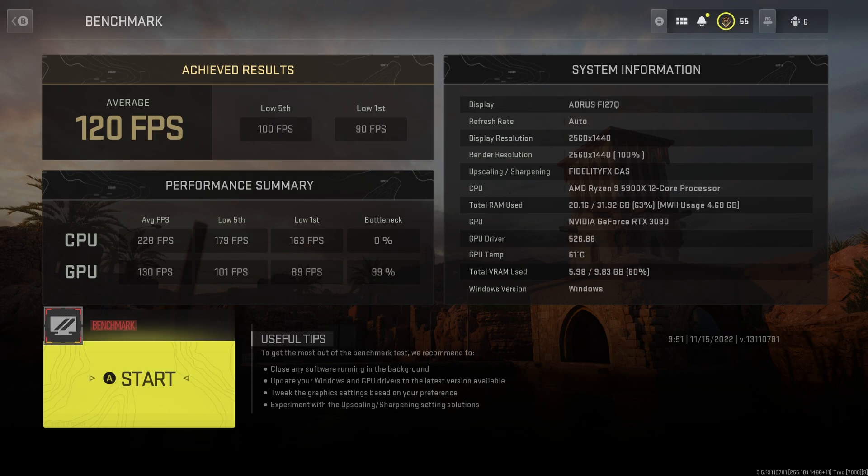With Warzone 2 coming out tomorrow, we're going to have a decent idea of how it's going to perform thanks to Ground War and Invasion all running on the same application. I'm getting on average 120 frames per second, which I'm really happy with given how it looks. I'm running at 1440p with a Ryzen 9 5900X and a 3080. Obviously if you've got better hardware you'll get higher frame rates, and lower hardware means lower frame rates.